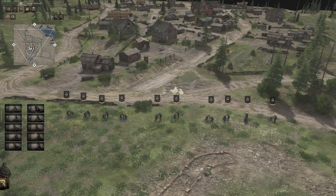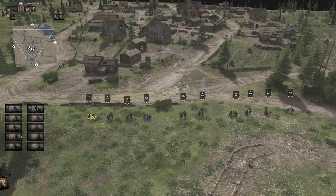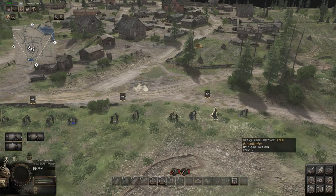Hello everyone, Serge Elybiden here with another CoreTimes Gates of Ostfront tutorial. Here we're going to talk about mortars. We've got all the mortars set up: the four German ones, two Russian ones, and the four Finnish ones, including the Minewerfer.